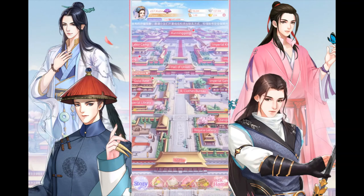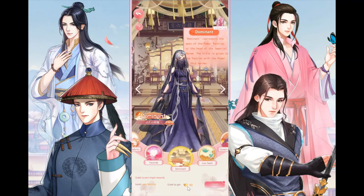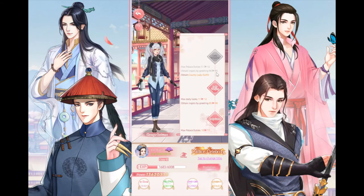Go outside the palace to Kuninggong and worship. My current status is Lady Wenjia which gives 90 ingots. As you promote, you get more — reaching Lady Youngjing gives 95 ingots. Definitely upgrade your character rank here to earn more daily ingots.